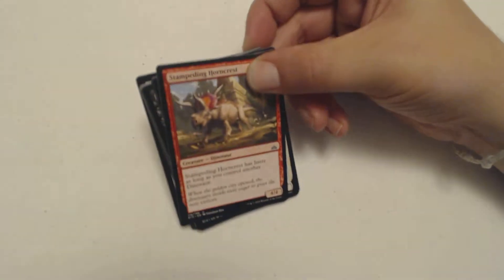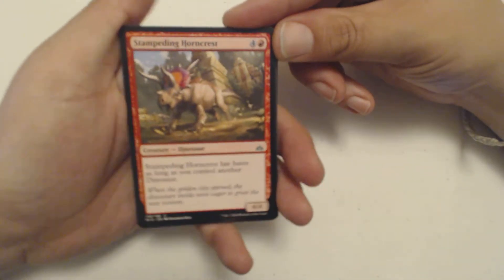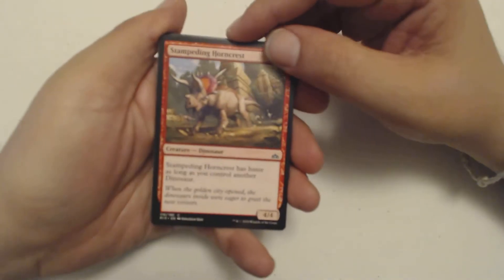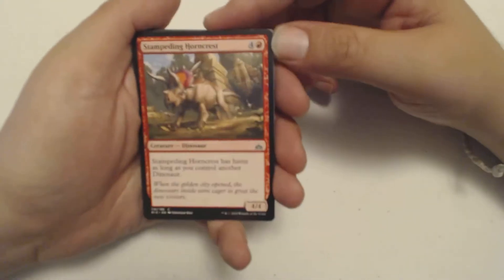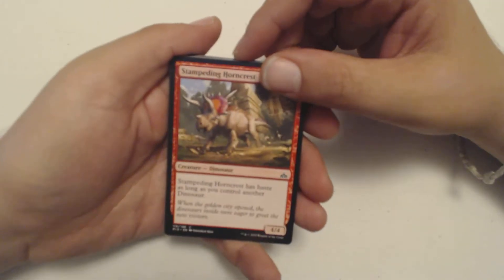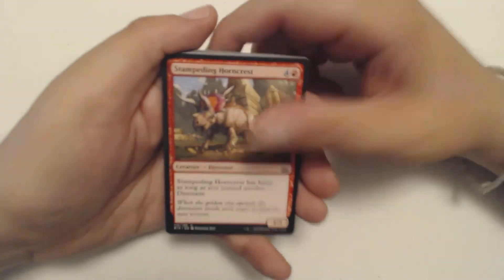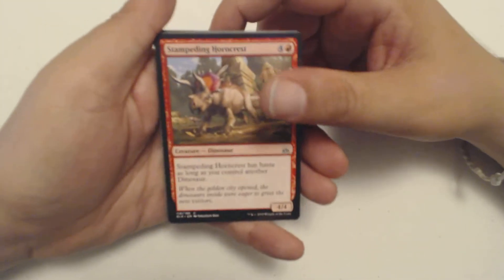We got some Rivals of Ixalan. This is not from my original Rivals of Ixalan box that I got — this is new stuff. I'm going to go through the commons real quick, talk about the uncommons, and of course my mythic that I'm obviously going to get. I'm looking for the multicolored Elder Dinosaur. I'm not sure if it was in this set or Ixalan. I guess we'll find out.